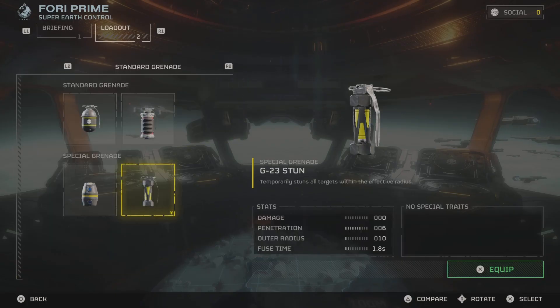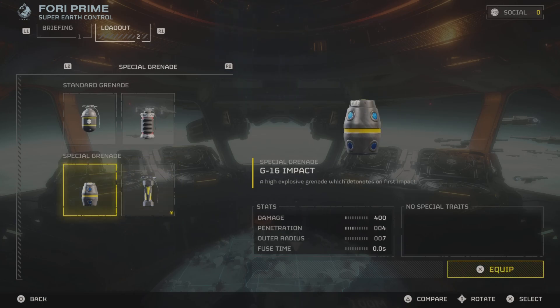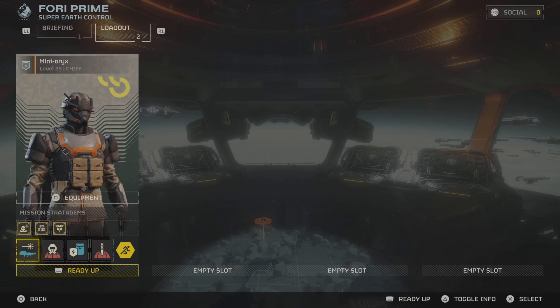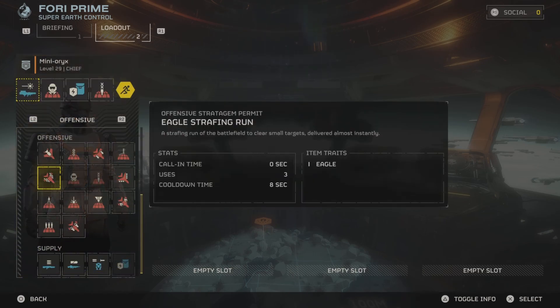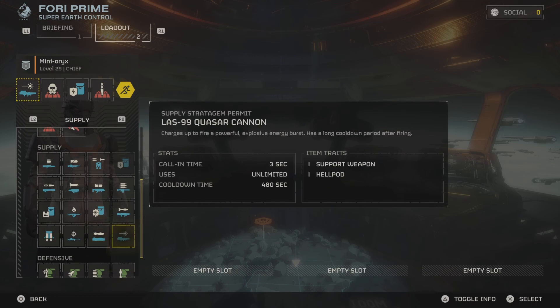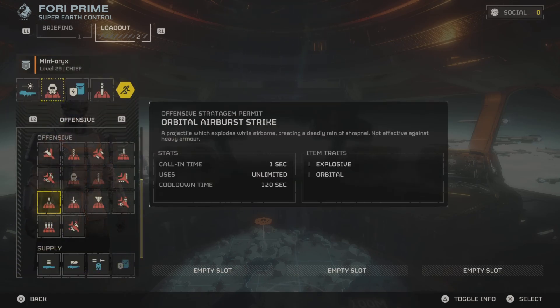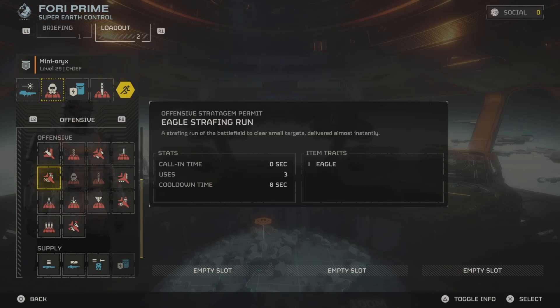Alright, build time. This one is called the Cannon Specialist, so let's go over the armor and weapons I'm using. The Titan Armor — it's a light armor that carries two extra grenades. The tactic I'm using with this is carrying stun grenades, and two extra grenades obviously from the armor.